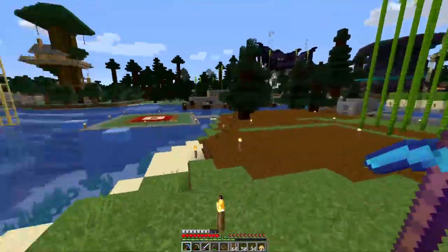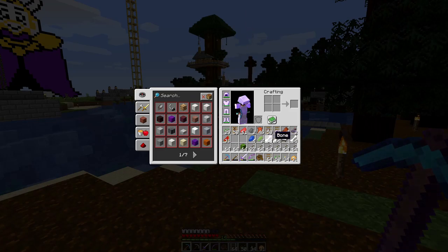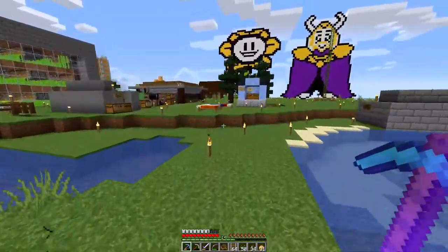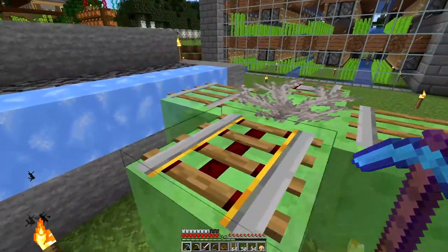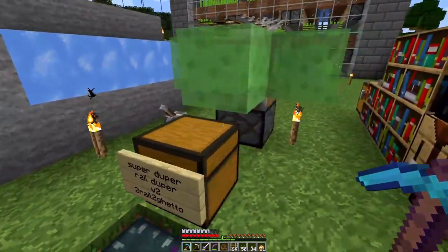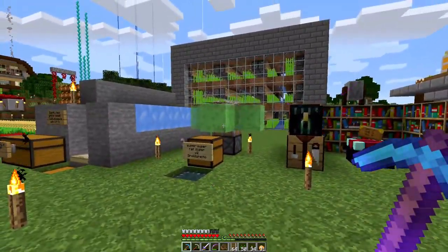Over here we've got this passive mob drops farm, so I picked up a whole bunch of arrows, some bones, and string. I also grabbed some cactus from the cactus farm because I want to get one of those set up. There's also a rail duper here — I'll have to get on the Discord and find out who built this and what the redstone is for, because I need that in my life.